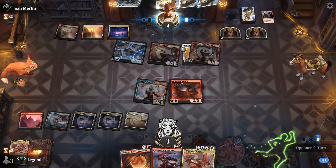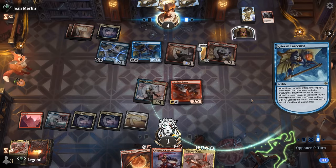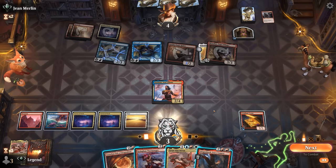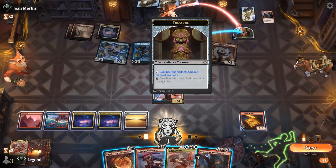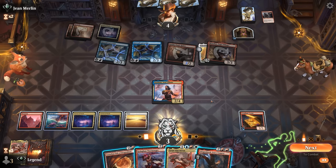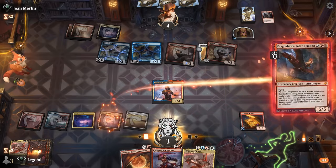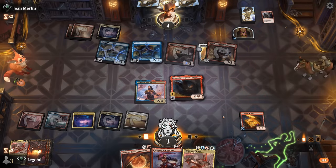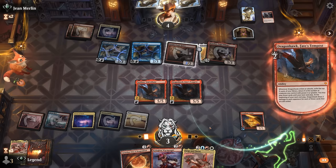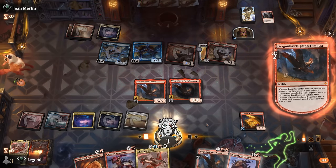We're within burn range. Our opponent has another Larcenist to exile Twin Flame, but with Sarkhan we'll have two dragons in play. We draw Dragonhawk — if we play it we have two in play, so that should just burn them out without even needing to attack. We could have also tried Orb into Dragonhawk, but might get messy if there's somehow a counter spell involved. That'll do it — awesome, on to the next one.